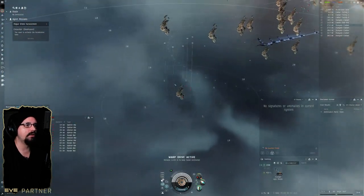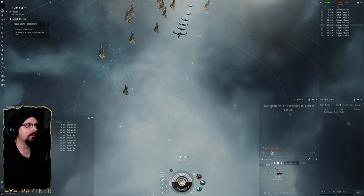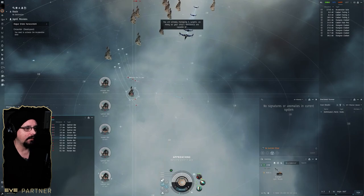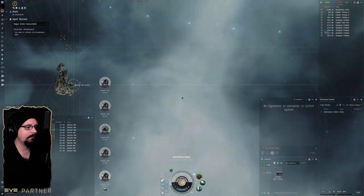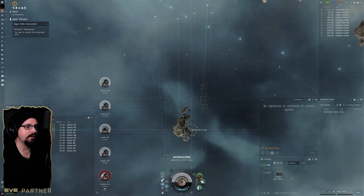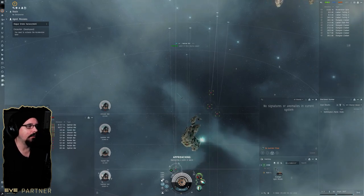We've got a bunch of frigates in this pocket, so I'm just going to go out in this direction. I'll group everything initially — actually, we could probably split guns on this. After this guy goes down I'm going to split guns just to speed this pocket up. I usually try to go grouped first and see how it goes.